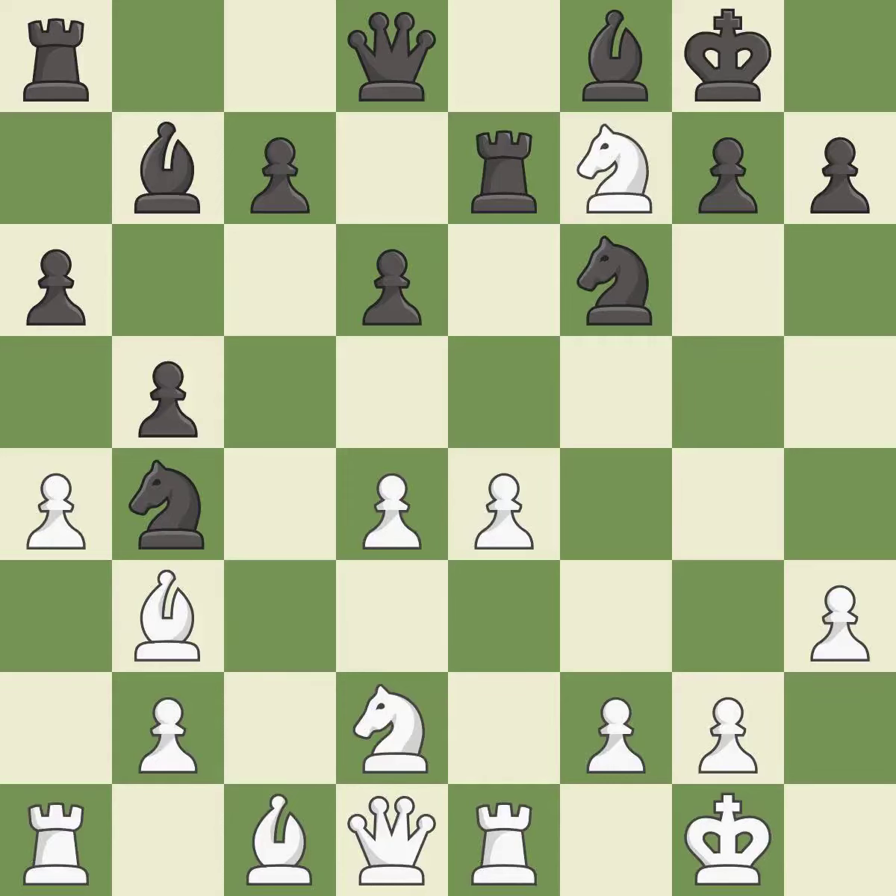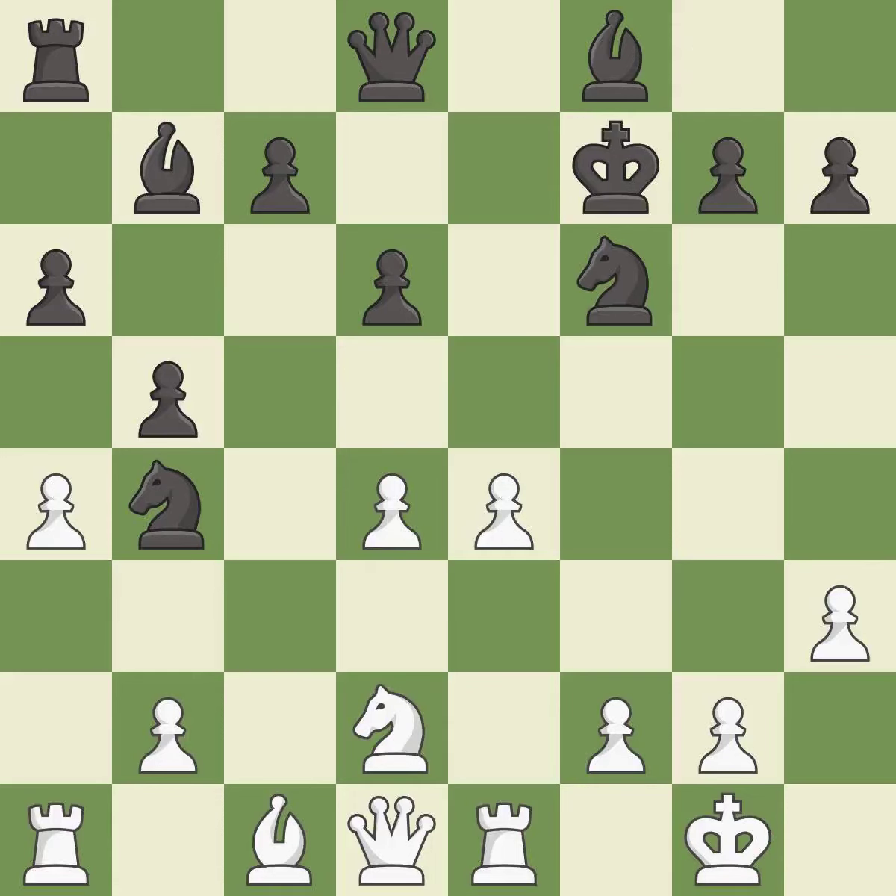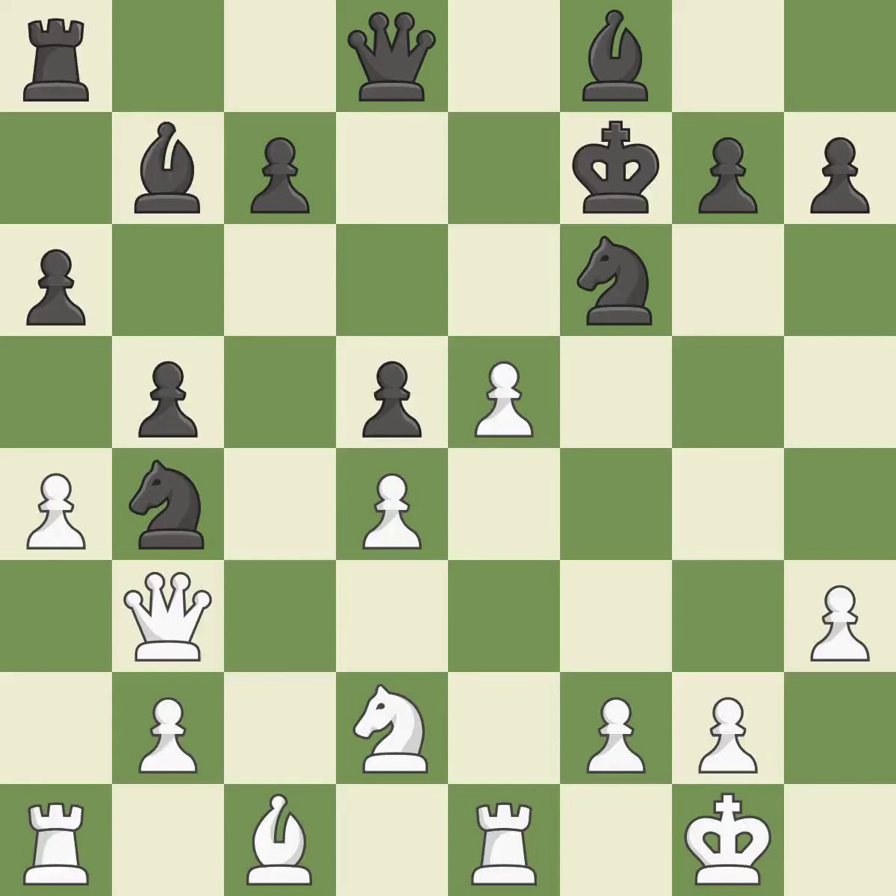After all captures, this is an equal trade — excellent. This maintains the balance in material with a good trade. After equal trades and recaptures, this threatens to win a knight. This defends the attacked knight. The pawn is now passed because it can no longer be challenged by opposing pawns as it tries to promote. This moves the knight to safety. White was better off, but now their position is winning.